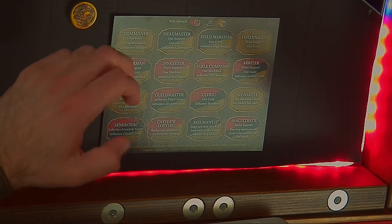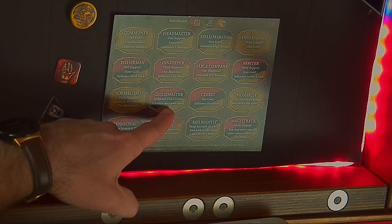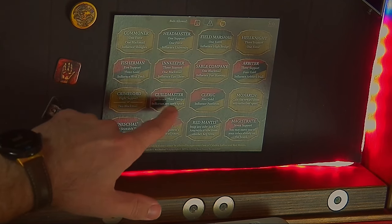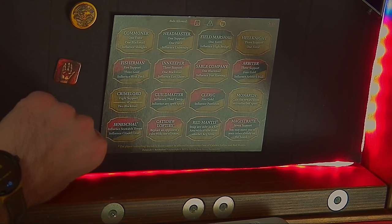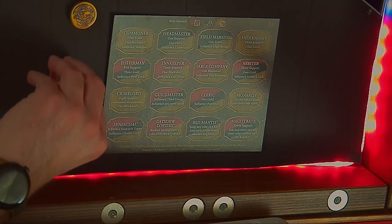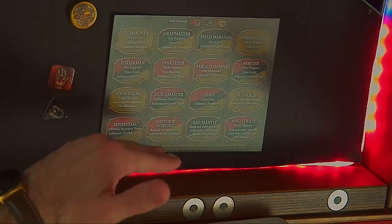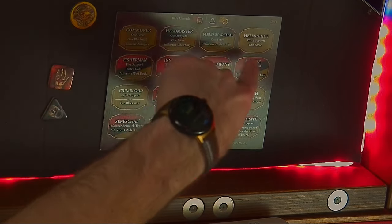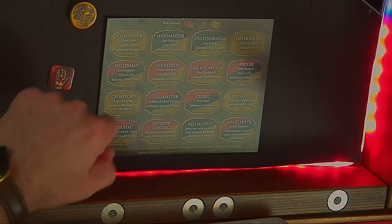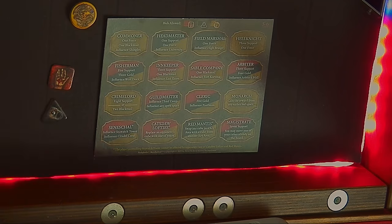Some special spaces: the guild master lets you influence any open space on the board. The crime lord lets you choose between gaining support or two blackmail. The monarch lets you gain the reward from any bid space that is earlier in the resolution track — we resolve everything left to right, top to bottom, so if you win the monarch you can claim the reward from any one of the spaces in the first three rows.